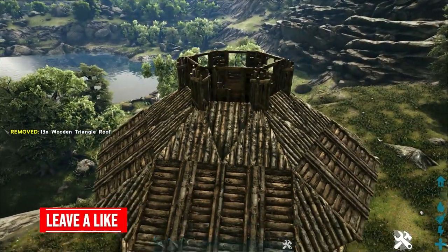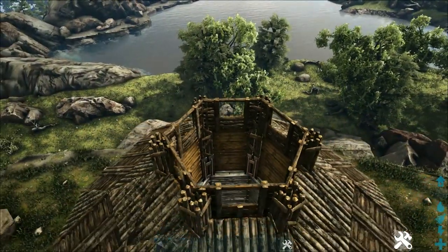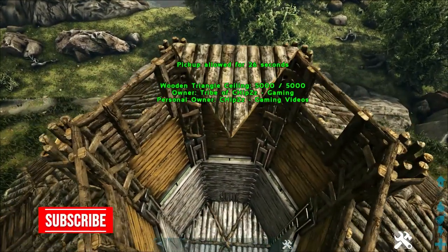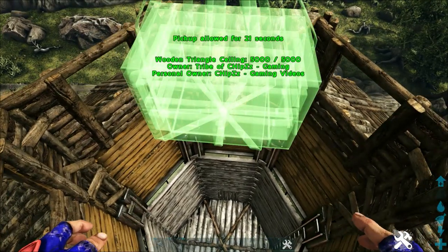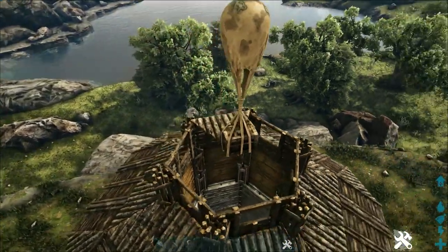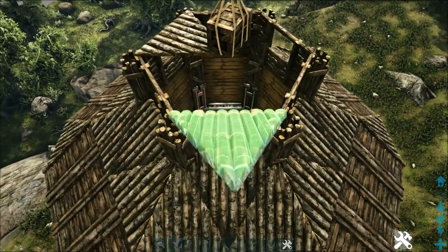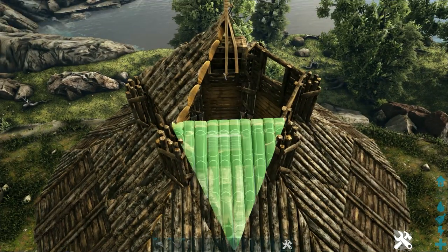With that done, go to the very top of the build and place a wooden triangle ceiling on any of these wooden window frames — it doesn't matter which one. Then get out a delivery crate and place it dead center on the very tip of that triangle ceiling. If you don't have access to the delivery crate you can use anything else, like a flag — it's just to add something to the top of our merry-go-round. Then get out wooden triangle roofs and point them upward towards that delivery crate to fill in the very top.